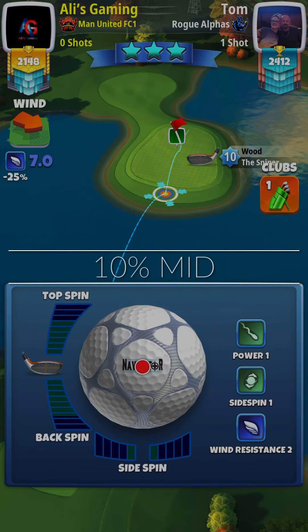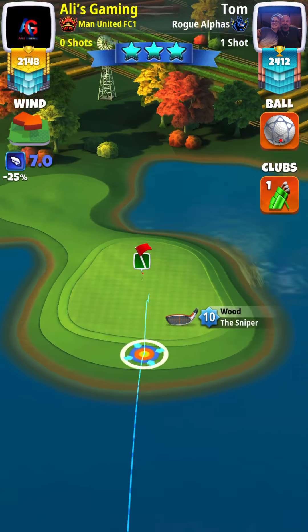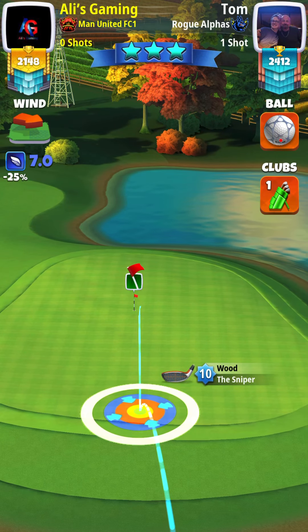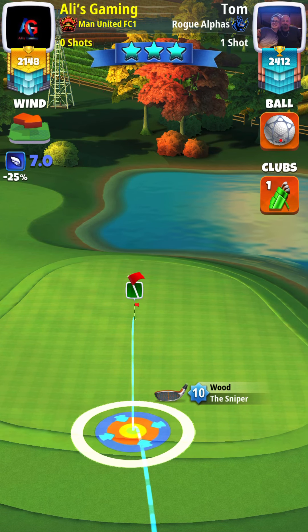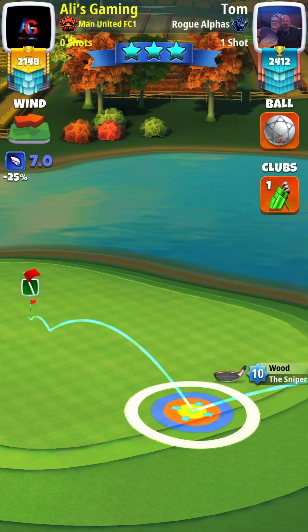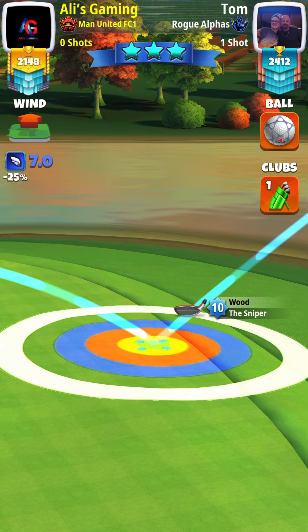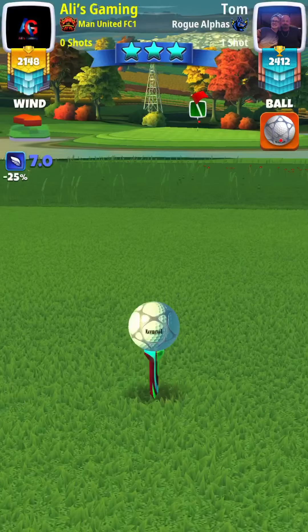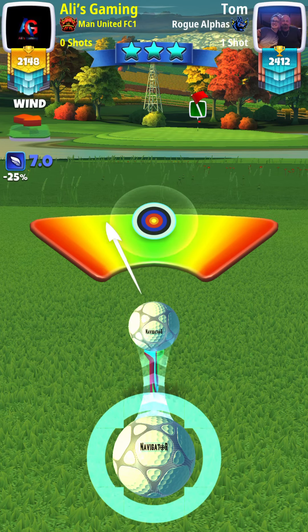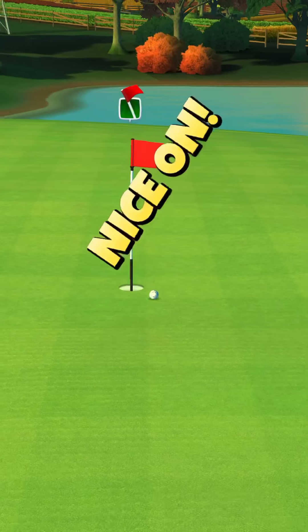Alright, for hole number 4, we're going to go with a Navigator and a Sniper. I'm going with 6 backspin and 0.5 right spin — I want you to go with 0.5 right spin and 5.6 to 5.8 backspin. We're going to aim directly at the pin; yellow ring is going to be by that fringe at the bottom, and your third bounce is going to be to the left of the cup. Our adjustment is 10% mid-distance. Aim a little bit more to the left, hit perfect, and you should be able to drop this for hole-in-one. Perfect shot! That 6 backspin is perfect.